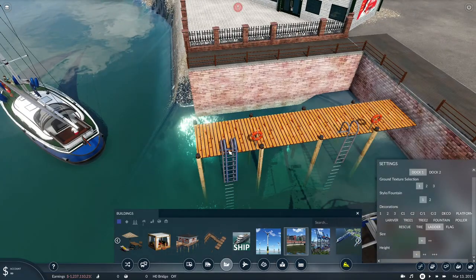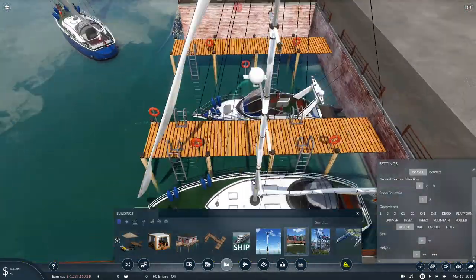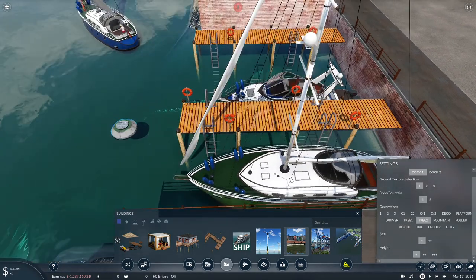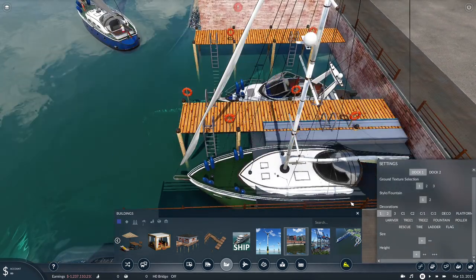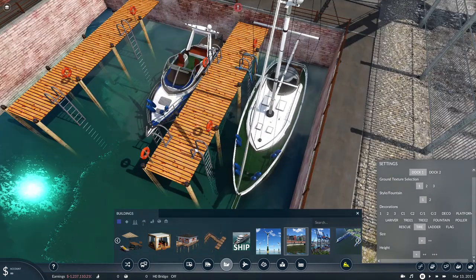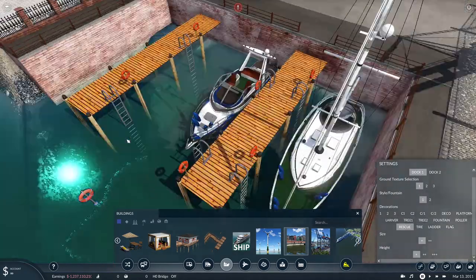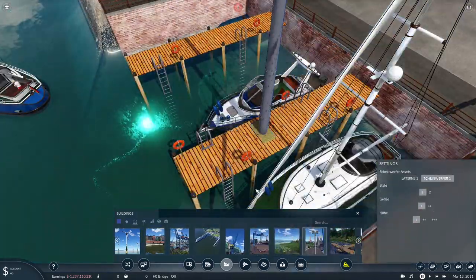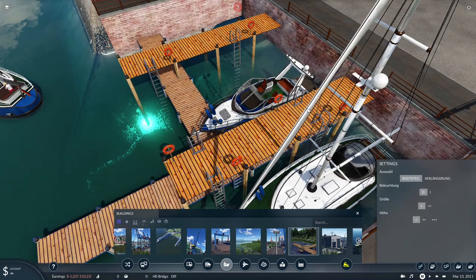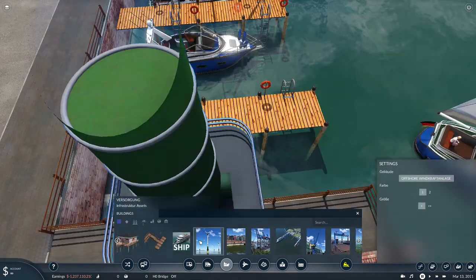I'm starting to detail the docks. The steps from the street height down to the docks will look different at first. Here I'm searching for assets again — to briefly show you how clueless I was. I knew I wanted more details but I didn't know what people put down. It was very frustrating, just searching and searching trying to figure out what I'm doing.